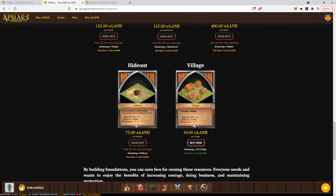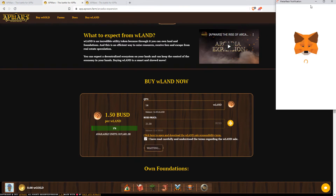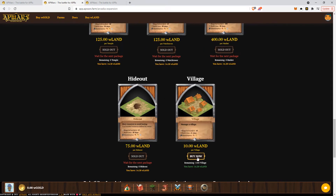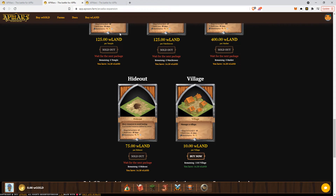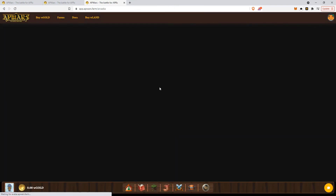Scrolling up — after you buy Warland, you just select and decide to buy. You approve it. I won't approve it now because I don't need Warland in this wallet. You can then buy some village tokens, or you can go to the third link in the description to buy lands. You can click on that link or click on Arcadia here, and it will take you to the Arcadia world map.